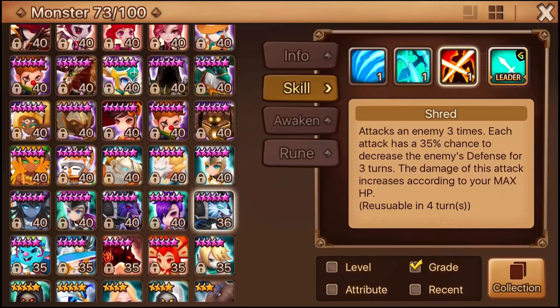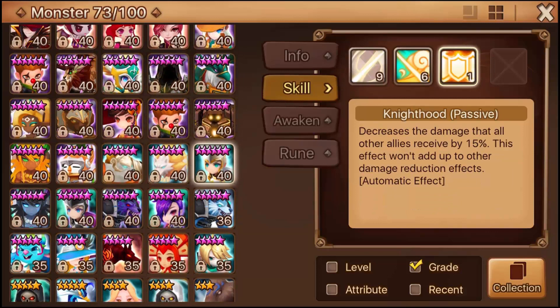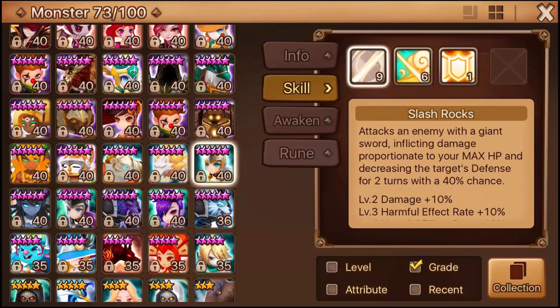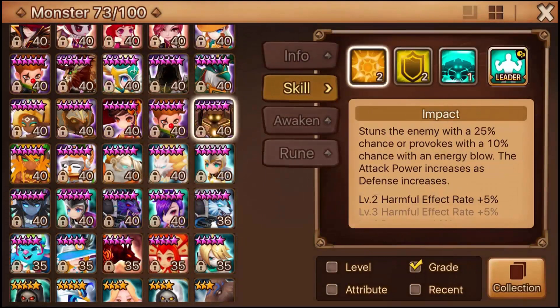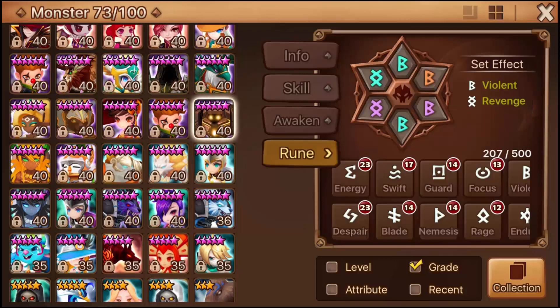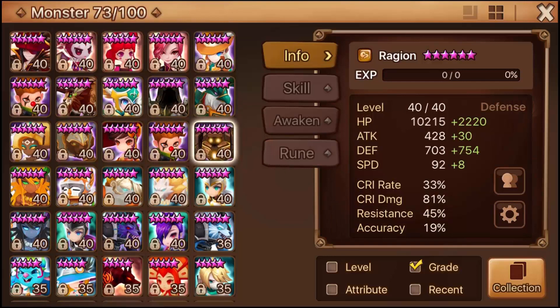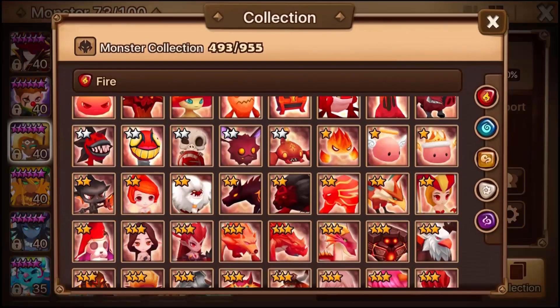Darion is another great farmable option — he reduces damage taken on the front line by 15%, brings attack break and defense break. Be careful though: Oblivion will disable his passive so you'll need a cleanser to keep him functioning. Ragion and Copper on the front line absorb a lot of damage due to their very high defense. Delphoi is a great immunity monster as well.